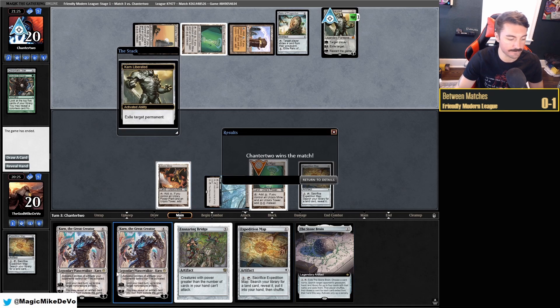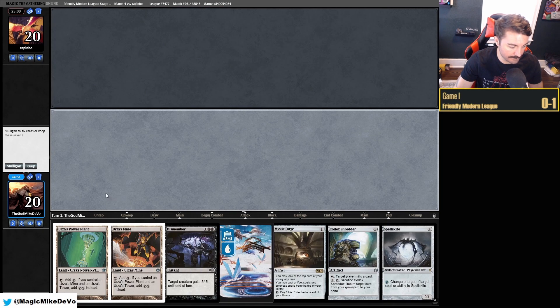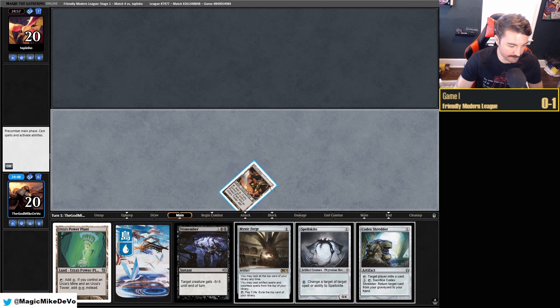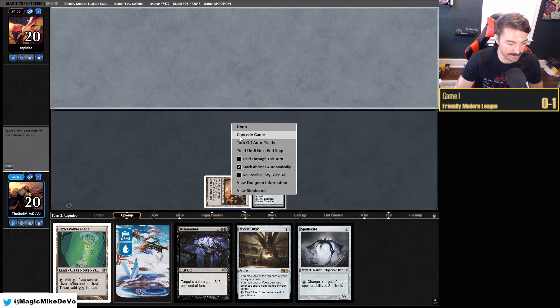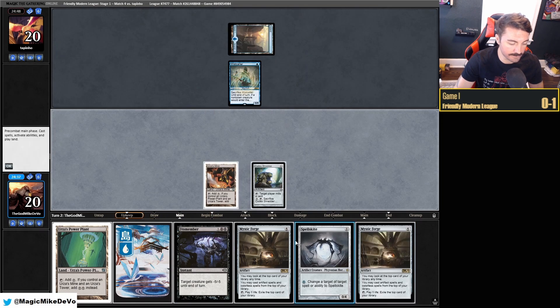We have to have turn three Tron with only Maps and no Scryings or anything. Have Karn out. Match four, on the play. I guess we'll keep this — it's a little bit of everything, nothing incredible, but we can draw into a Lantern effect or Tron. If we draw a Tower we can go Forge into everything, which would be nice. Mistcaller — so Merfolk.